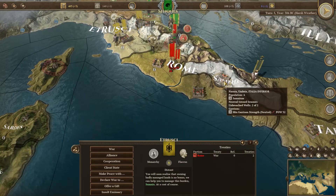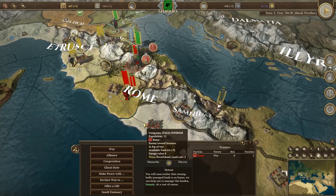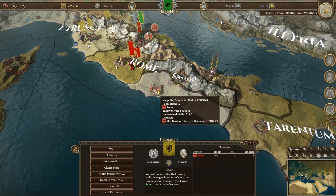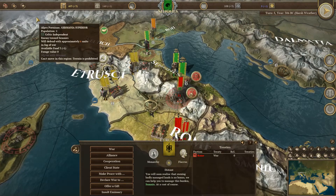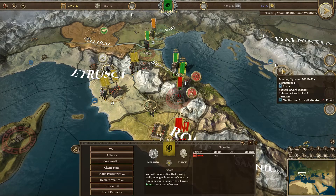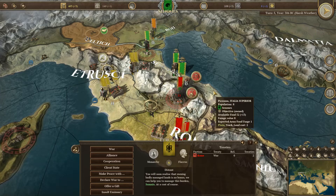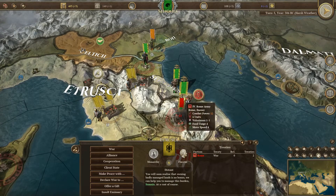Especially if the Samnites and Tarentum also join - they could put pressure on Capua and Campania, while I put pressure on Rome from the north. See what one victory did - I just wonder what another victory can do. If I win another victory and kill another consul or general, I am going to pull out and go back home with the army.